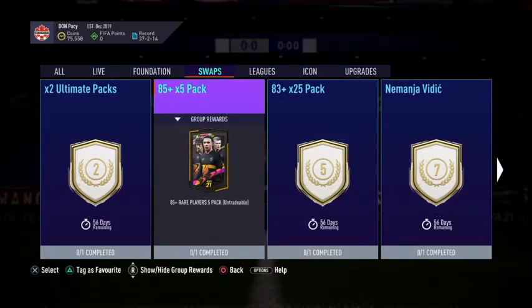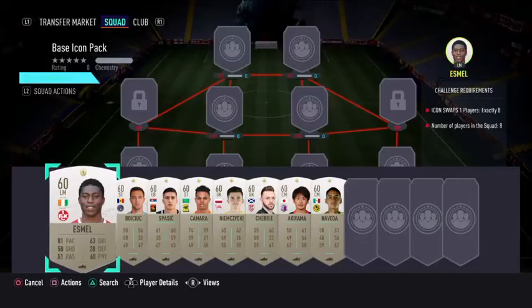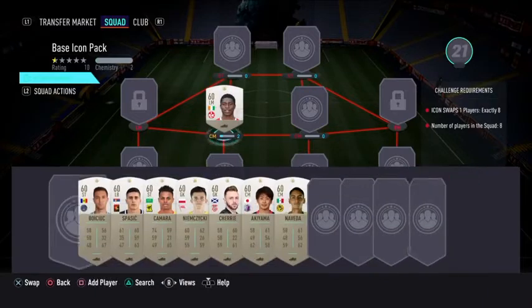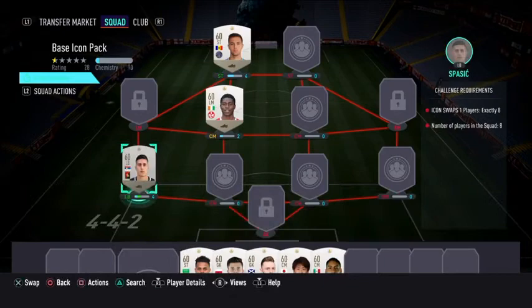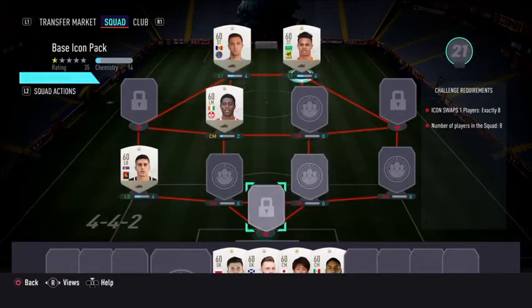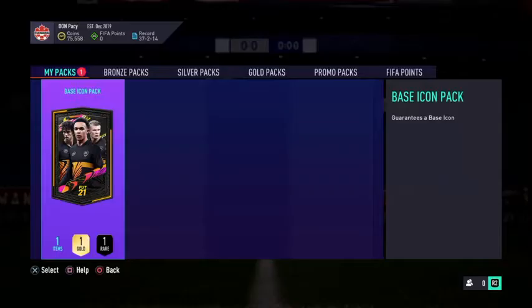Jesus Christ, that's confusing. Here we go — base icon pack. This honestly feels like a terrible idea. Why am I gambling with EA? This is a terrible idea. Do I think I'm going to get a save? No. Please, if you're going to give me a bad icon, at least make him usable. There's no turning back now. This is what my team looks like right now — an icon would really help this out. I so wish I went for Vidic, but no going back. Hopefully we can get a decent icon. Will this pack make me or break me? It's already broken me, so I don't know how much further it can go.